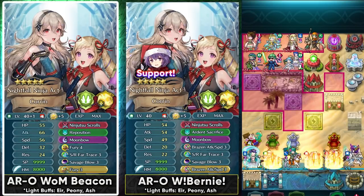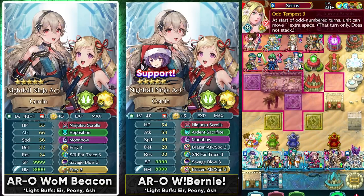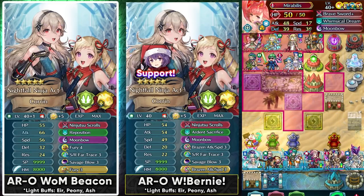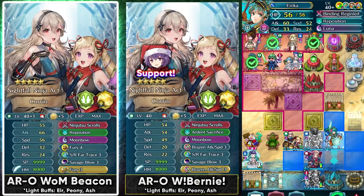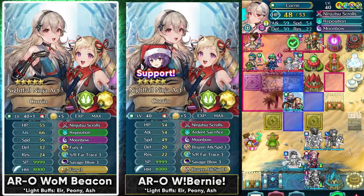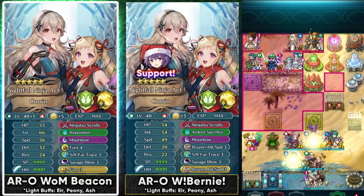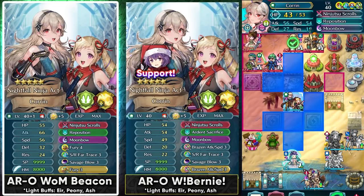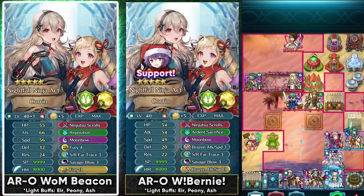Ninja Corrin is an extremely good unit in Aether Raids Offense. She could be used in different strategies but most of the time those strategies are gonna be quite offensive in nature. She could be used with her default build for hit and run, and she could also be used as a Wings of Mercy beacon by running Fury 4 and Fury 3 sacred seal. This allows you to have 14 chip damage per combat, and within 2 combats you can fall into the Wings of Mercy range of your dancers and Galeforce allies. A similar strategy was seen last year with Ninja Lin, and Ninja Corrin can do that same thing — but she hits on the resistance and can easily take care of units like Node and Saros, which are common mythics on the front line.